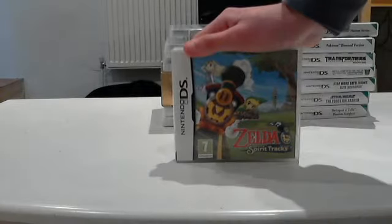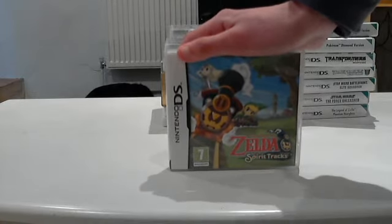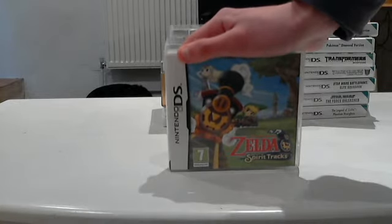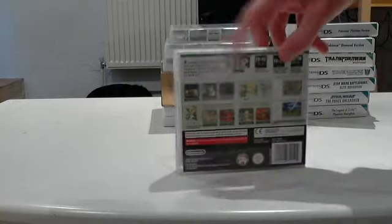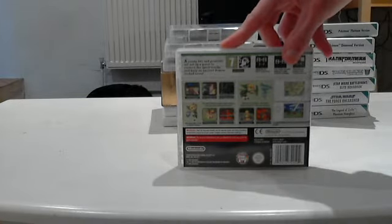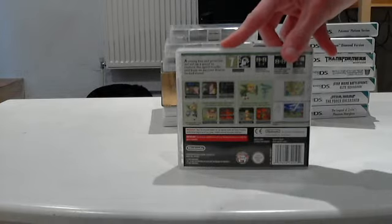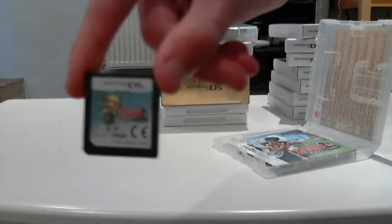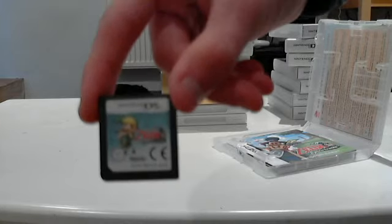On to the second pile. The Legend of Zelda: Spirit Tracks, which is the sequel to Phantom Hourglass, so it continues the story of Cartoon Link. On the back it shows some new features, like the fact that you blow in the mic to use the Pan Flute. And the game card is kind of the same as Phantom Hourglass, apart from it's green.